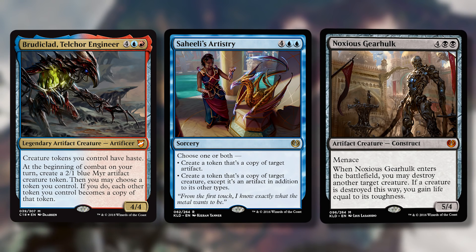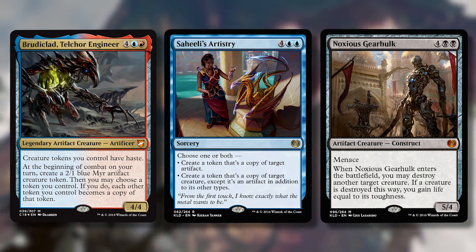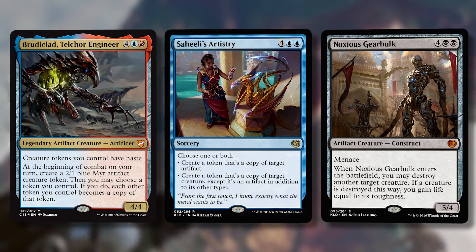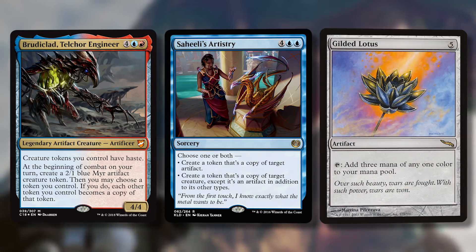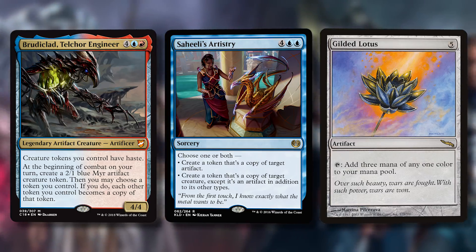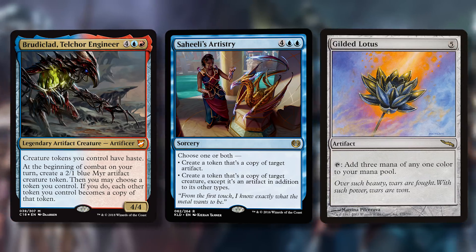When you can choose both, you want two of something powerful — like two Noxious Gearhulk tokens. It's also interesting that you could create a token of a powerful artifact. Say you copy a Gilded Lotus — then you have four servos lying around and with Brudiclad you could turn those into five Gilded Lotuses, giving you as much mana as you want.